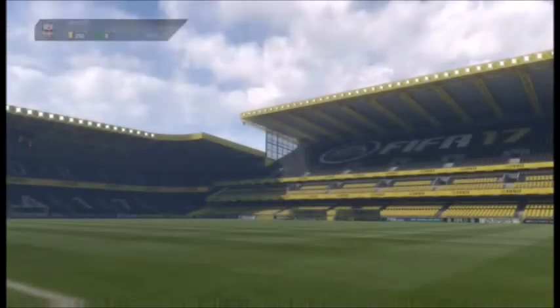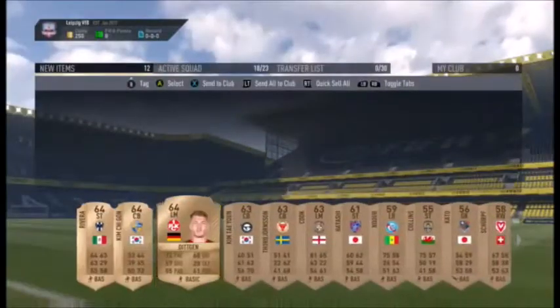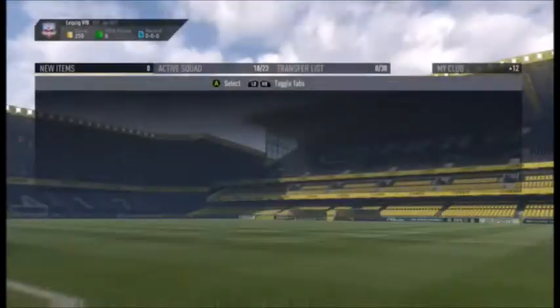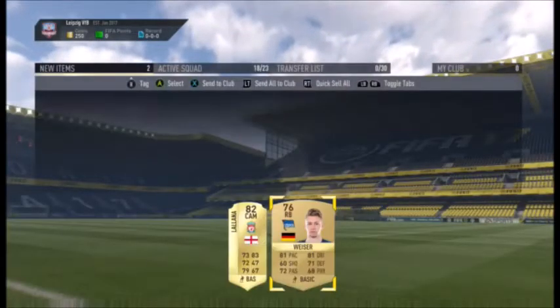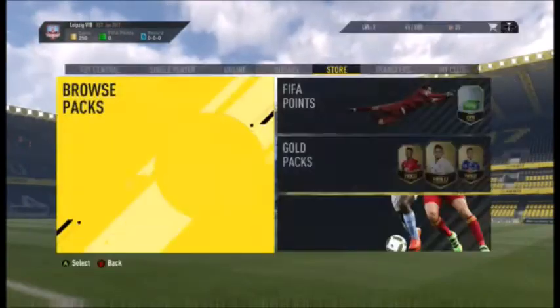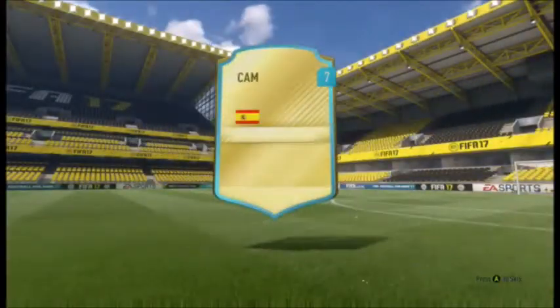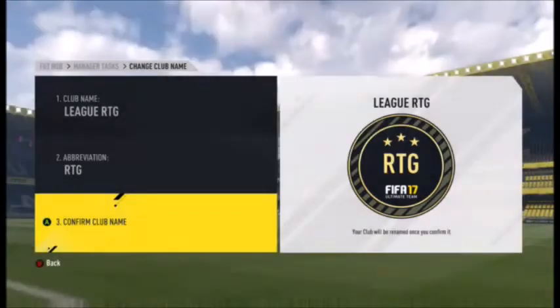I'm opening the packs from completing the SBC 'Let's Get Started' and got some good bronze players useful for the future. I packed a good player — the CAM from Liverpool, Lallana, and a right back as well. I also received a premium loan player pack and got the Ramanjid CAM card.